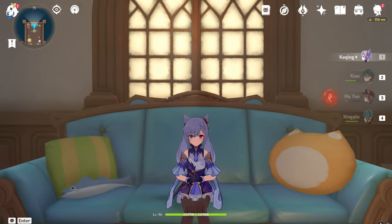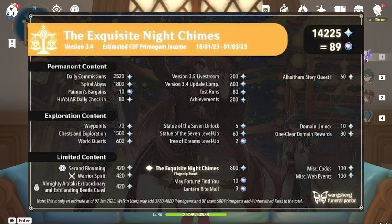You can get a total of 14,225 free primogems in patch 3.4. That's from a chart someone made and posted on Reddit — shout out to that artist. You can get a total of 89 wishes by doing daily commissions, Spiral Abyss, 10 wishes from the shop, and 80 primogems from HoyoLab daily check-in.